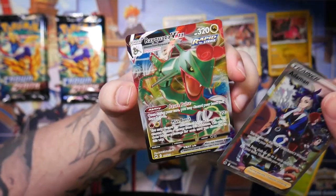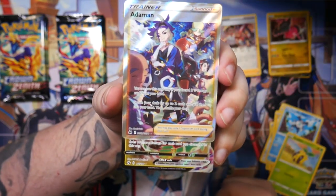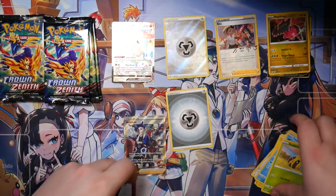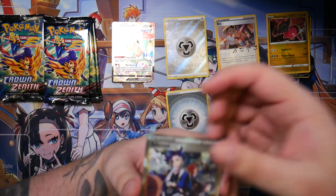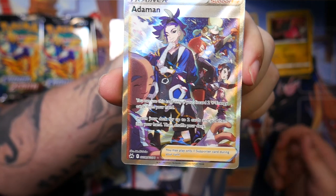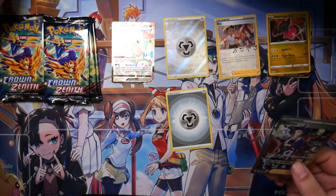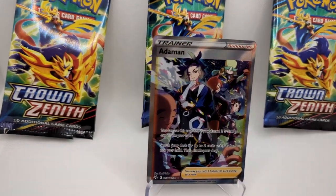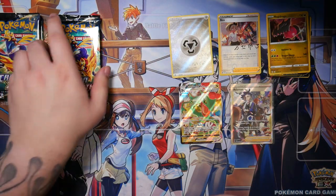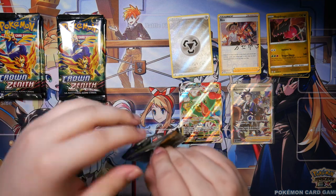Are you kidding me? We've got a Rayquaza VMAX behind it! Yo, this is such a cool card. I really hoped to have pulled this in Japanese, but having it now in English - man, oh man, this is so cool. Let me put the Rayquaza down and look at the Adaman. This is such a cool card - you have Isken, Adaman, and Arizu. This is top-notch, amazing. The Regilecki collection is currently leading in terms of pulls. And I'm really fond of full art trainers.